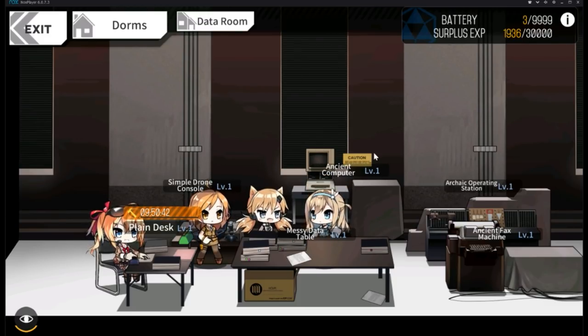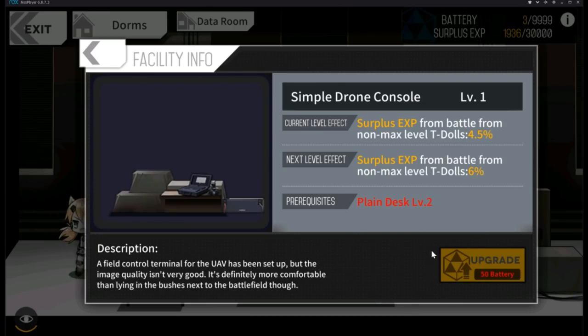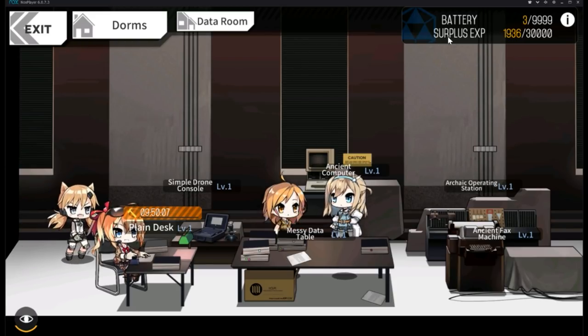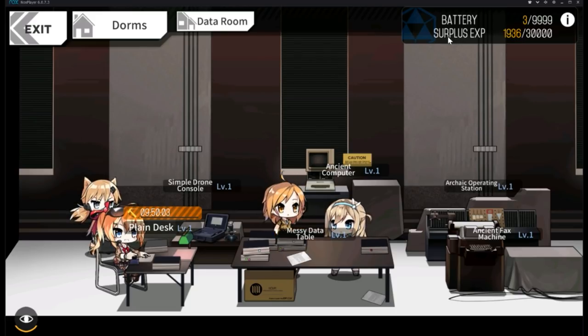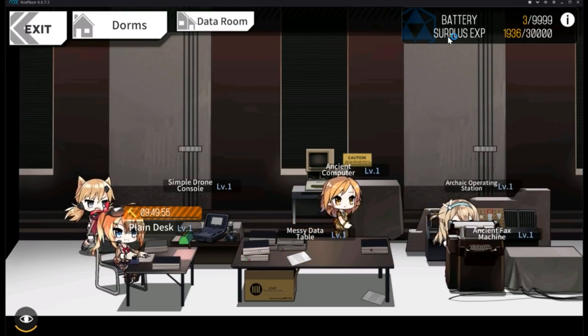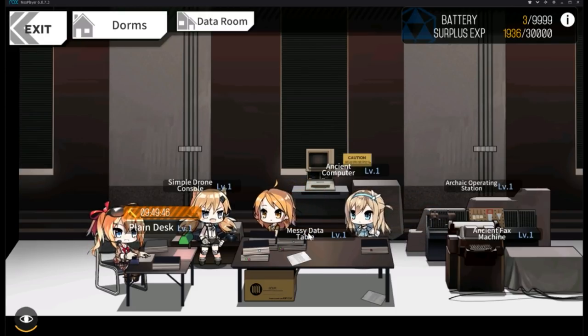With your battery, go to the Data Room and upgrade your facilities. You'll eventually want to upgrade all of them, but for now upgrade all to level 1. Most facilities produce combat reports, which work like EXP potions — a passive way to gain EXP for your T-Dolls. You can gain surplus EXP by grinding through combat simulations or chapters, which is separate from your T-Dolls' direct EXP.